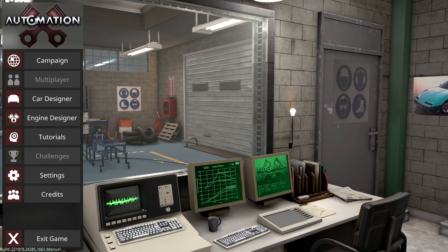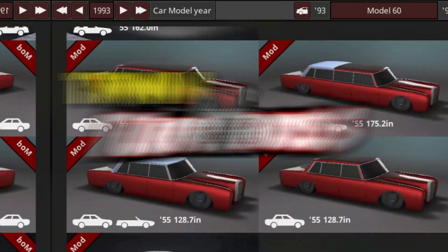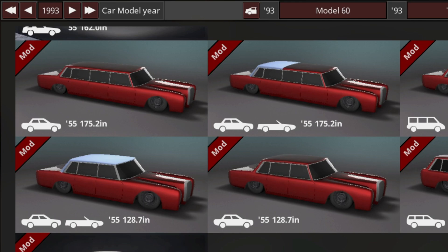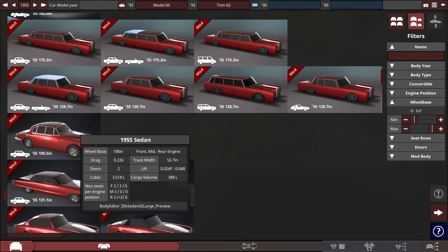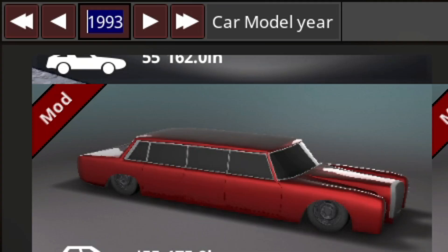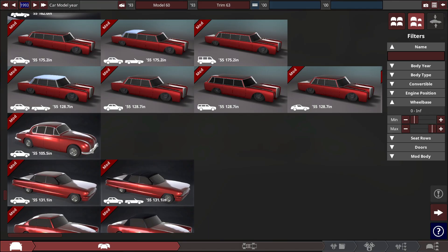What's up guys, I'm Rye and welcome back to Automation and BeamNG Drive. We are building a Formula One race car from the 1980s - we're actually using the 1993 model year, and I'll tell you why in a bit. This is going to be a 1988 sort of F1 car - the very last year of naturally aspirated and turbocharged engines together before they are banned for quite a long time.